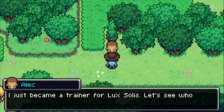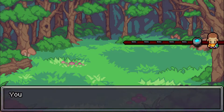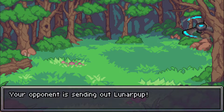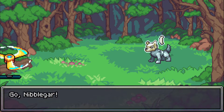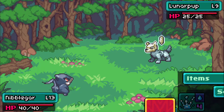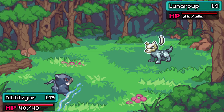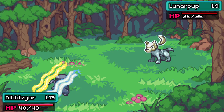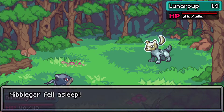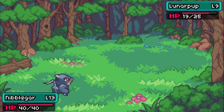Alright, Alec just became a trainer for Luck Solace - let's see who's stronger. He only has one Koromon. Oh, looks like a Moon Puppy - Lunar Pup, pretty cool. Let's use the new move we got - Hypno Wave. Oh, what does this do? We're sleeping - that's not good. We woke up on the same turn though, so I'll take that one-turn wake up.